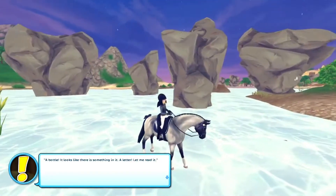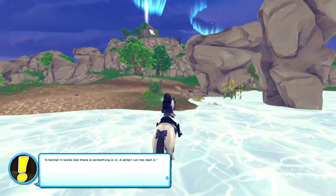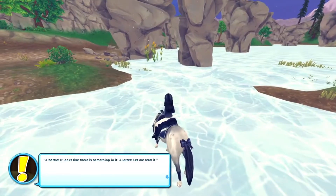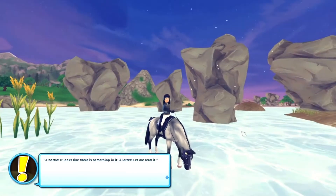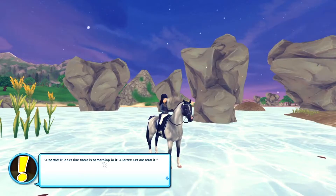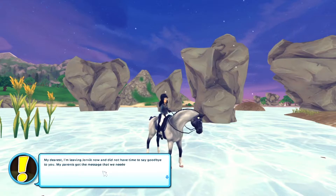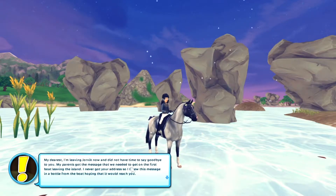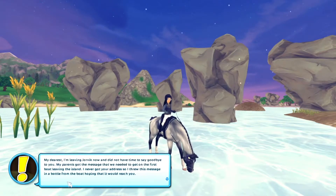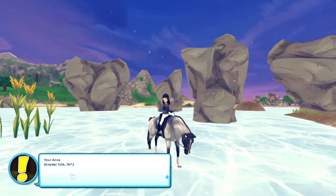Alright so it's another day and I swear I already did this quest — it's kind of between right here near Doyle's Abbey. I swear I already did this quest and I just randomly stumbled upon it as I was training this horse. Anyway it says: 'A bottle — it looks like something is in it. A letter. My dearest, I'm leaving Jorvik now and did not have the time to say goodbye to you. My parents got the message that we needed to get on the first boat leaving the island. I never got your address so I threw this message in a bottle from the boat hoping that it would reach you.' You are Anna. October 12th, 1972.